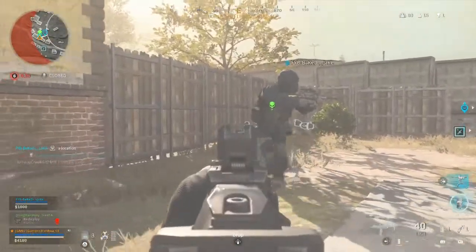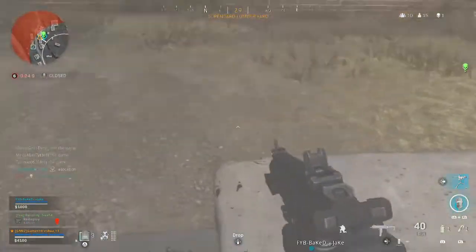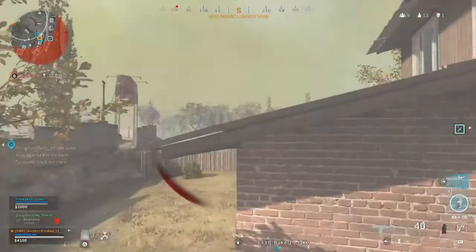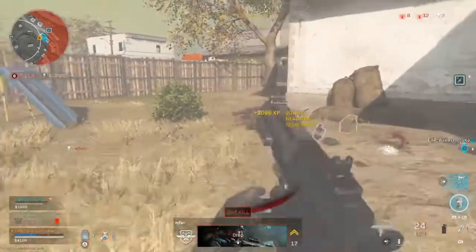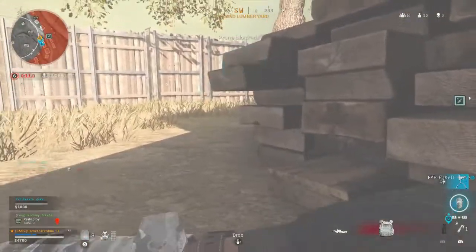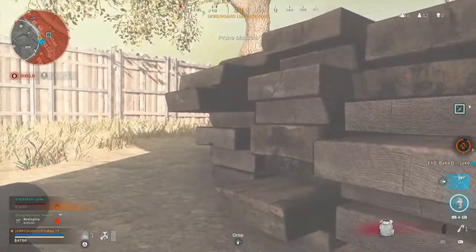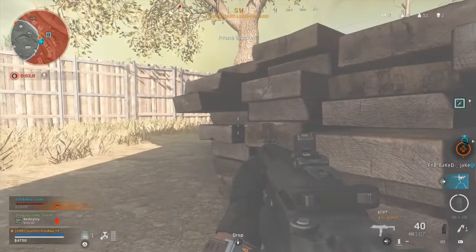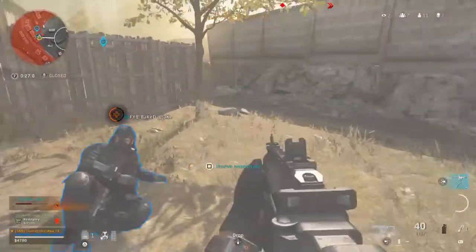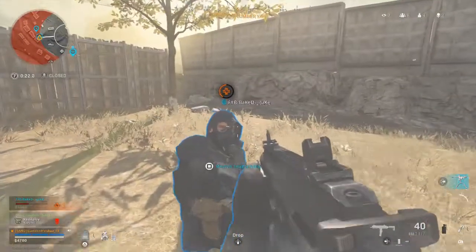Tony just got knocked — we have people over here. Pop smoke! They're behind us. I had somebody right in front of me too, I'm going to try and pop some shields. Oh, he got me as I was trying to fix. I didn't have a choice — it was that or the storm. Gas is inbound, marking safe zone.